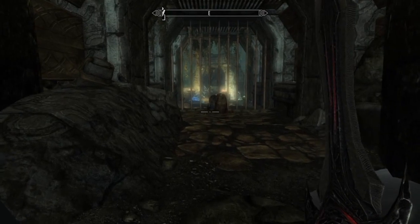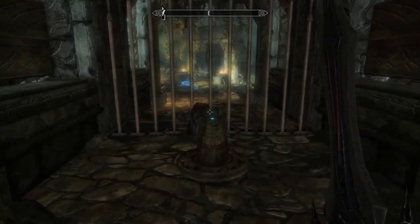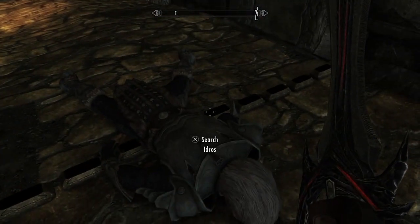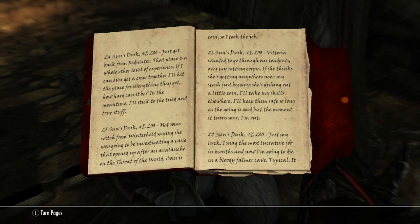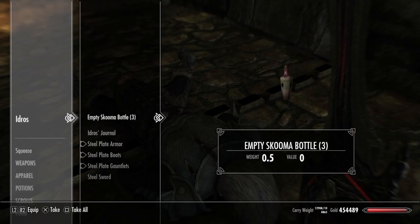Oh look at that right away — is that a Chaurus hunter? There's a dead guy in the gate. His shimmer bottles are empty. And his journal — let's see what he has to say. So this talks about the time here. It was on Sun's Dusk. He gets back from Redwater. Essentially after Sun's Dusk of the last year, there was the avalanche that exposed this whole thing. We're not going to read the entire thing because I like collecting books — I don't necessarily like reading them.